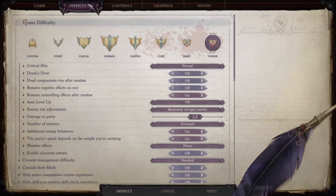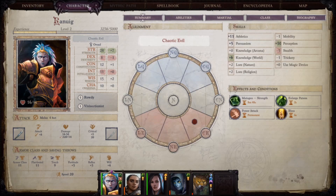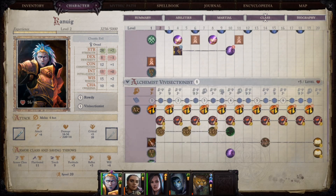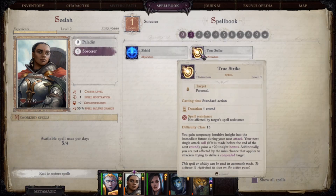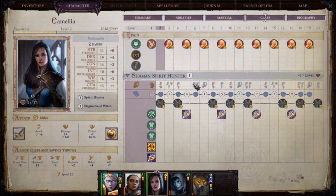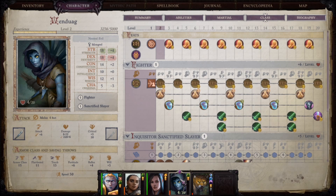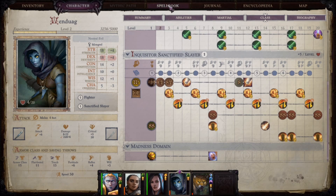The difficulty is Unfair. I already showcased the builds but I'll go over them quickly — it's just two levels. The main character starts as Rowdy Rogue into Vivisectionist for True Strike and Mutagen. Scylla is a Sylvan Sorcerer for the pet and for the True Strike spell. Camilia at this level doesn't do much besides casting Fortune — we went Stigmatized Witch and took Fortune as a Hex. Wendwag is a Sanctified Slayer, and she also gets True Strike this way.